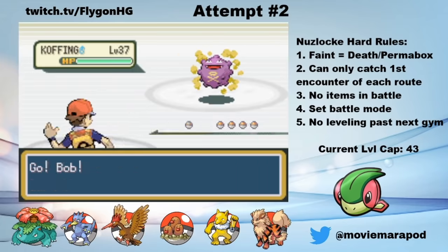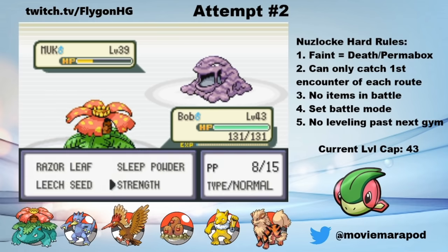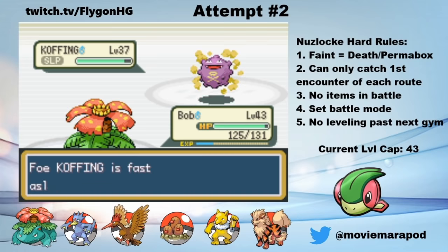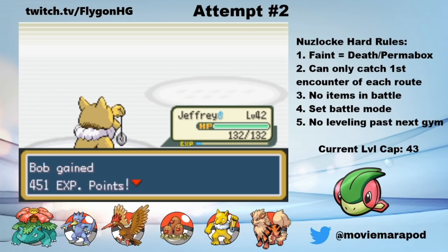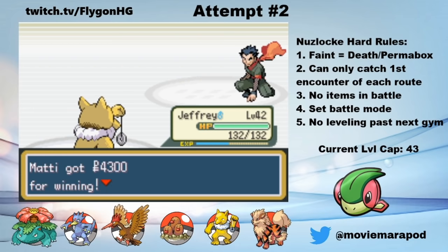We start with Koga. My main concern is his Weezing using Self-Destruct. I start with Bob to take out his first Koffing with Strength. Muk comes out and I just whittle him down with Leech Seed as he uses Minimize. The second Koffing comes out and I set up Leech Seed, then put him to sleep to get a free switch into Jeffrey. I take out Koffing and out comes Weezing. I'm a bit worried that he'll Self-Destruct, but it turns out that one Psychic is enough to knock him out, and that's badge number 5.